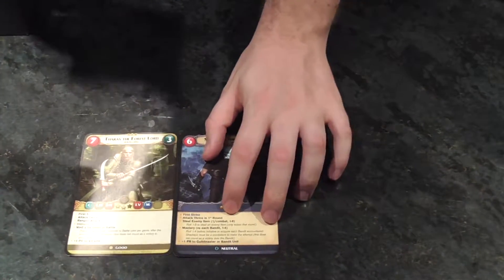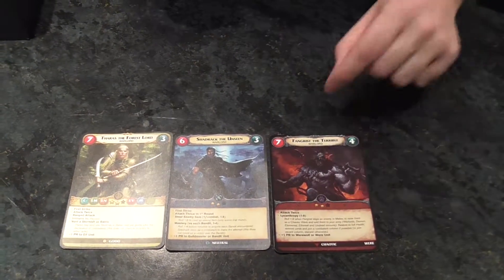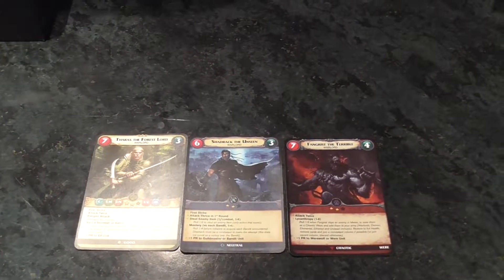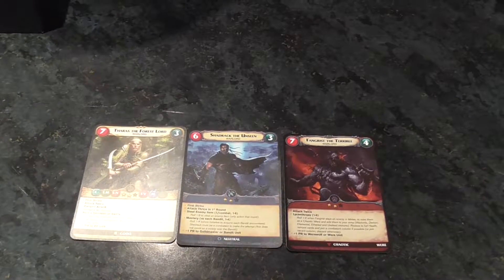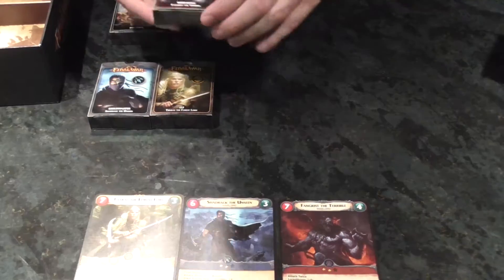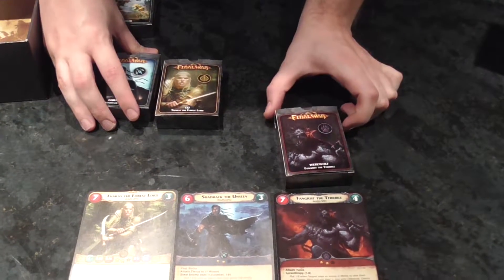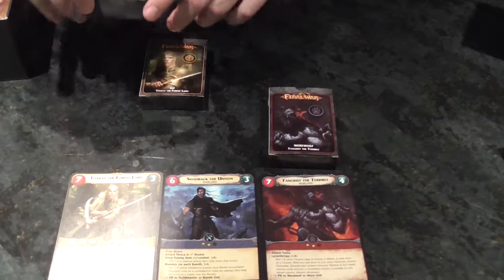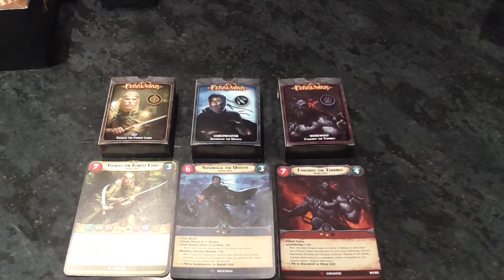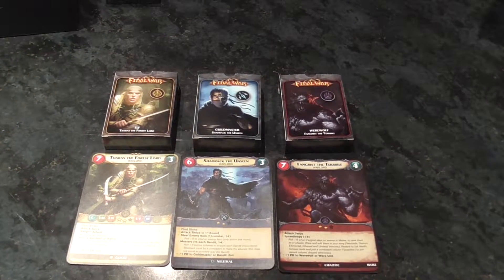Speaking of Warlords, the base set comes with Faris the Forest Lord, Sandrak the Unseen, and Fangrist the Terrible. I personally played with Fangrist and really enjoyed him — I'll probably stick with him for now until I understand the rules slightly better. In correspondence to each Warlord, you have the Werewolf-based deck for Fangrist, the Guildmaster deck for Sandrak, and the Elf deck for Faris. It pretty much comes with three ready-to-play decks.